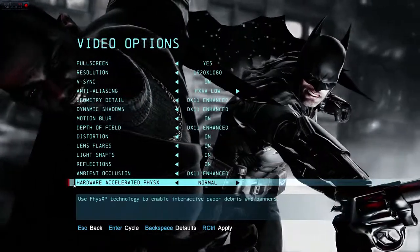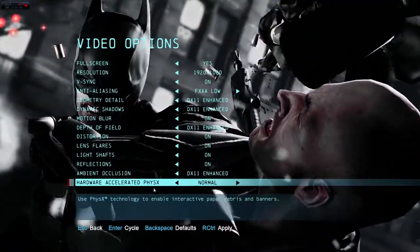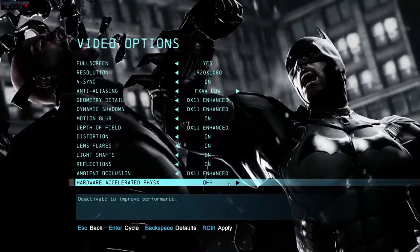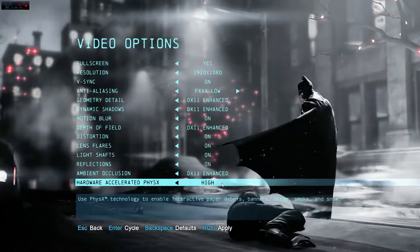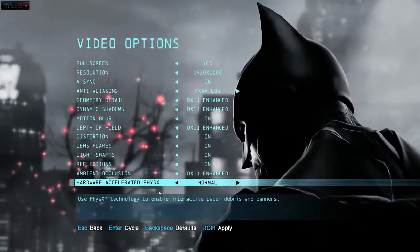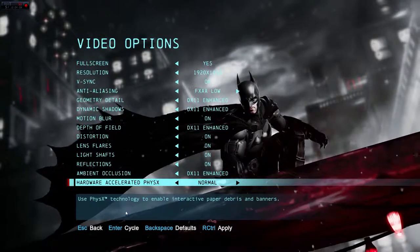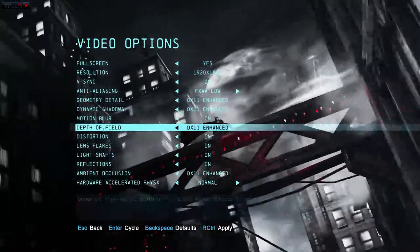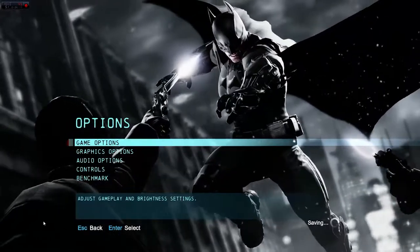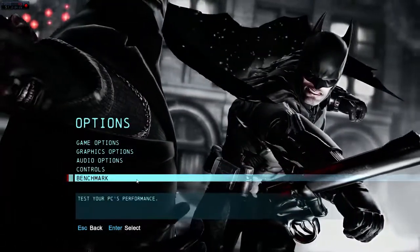Distortion, lens flare, light shaft reflections are all going to be on — they're definitely necessary because the game looks really great with them. For ambient occlusion we're going to DX11 Enhanced. Physics is a little difficult to run on mobile graphics cards, so I'm running it on normal. Normal only does papers and banners; high does snow, smoke, and more. I tested high for a few minutes and it looked awesome, but it can't run on this laptop.